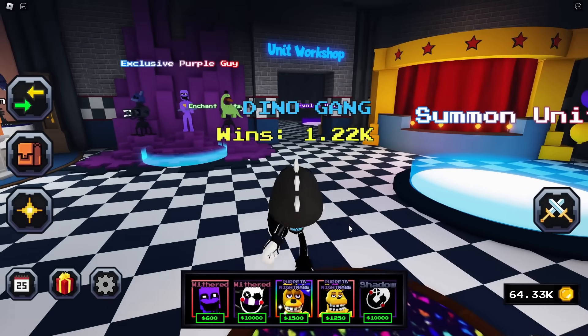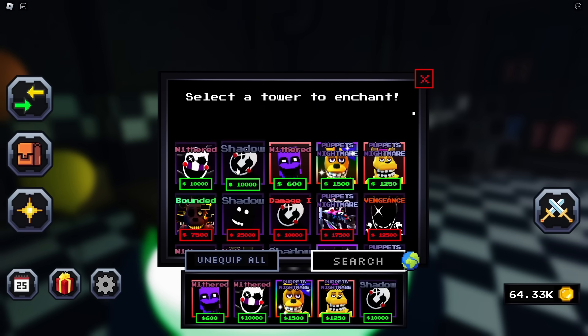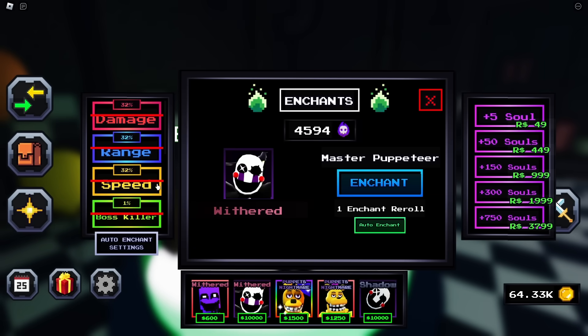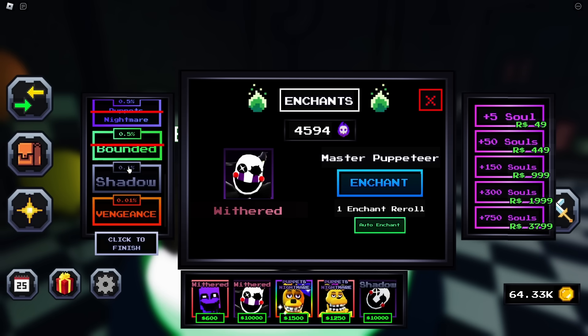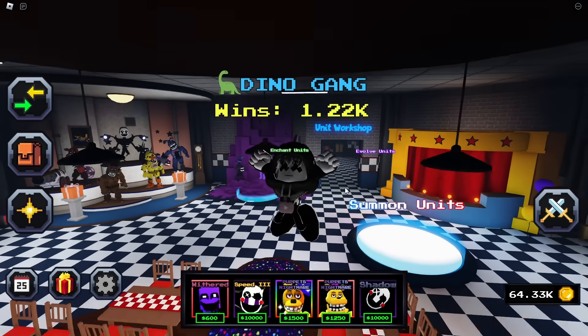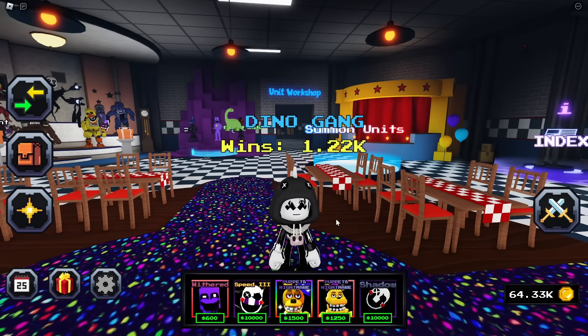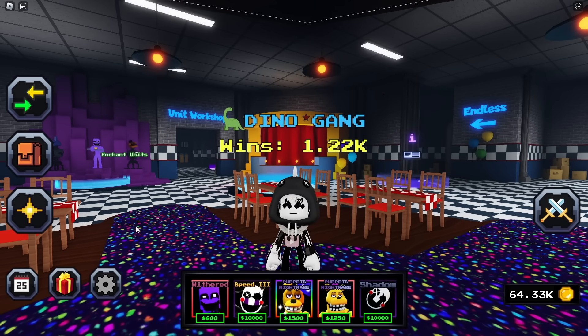I kind of want to try to get a better enchant on this to test it out. I don't want Withered and I don't want Puppeteer — I want Vengeance or Shadow. Auto enchant — let's see if we can get something good. I can't get anything good on that thing. But if you guys enjoyed, make sure to hit that like button and don't forget to subscribe — comment down below what you want to see next!